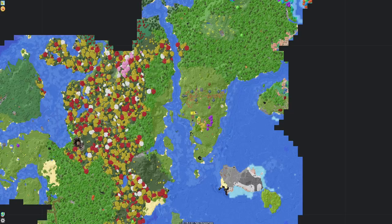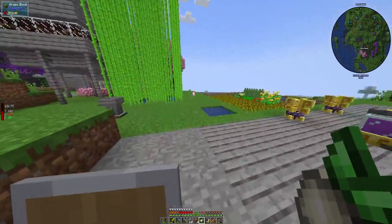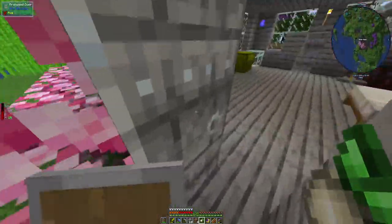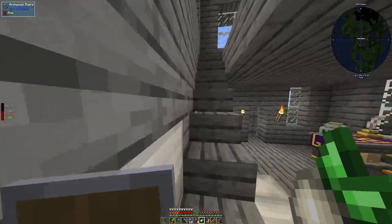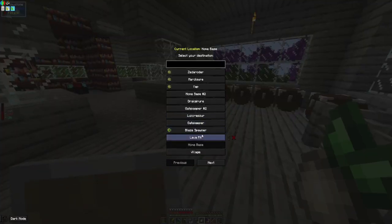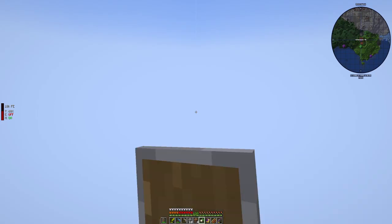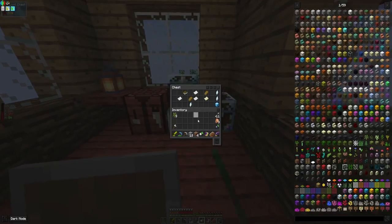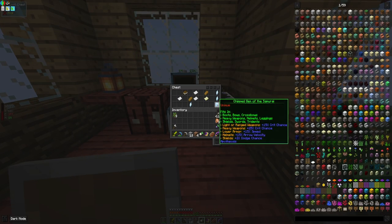What we'll do is go to one of the waystones and start mining over there. Another big thing we'll need to do here soon is start increasing the size of our bag — it's only gold right now, probably need to make it a diamond one here soon.